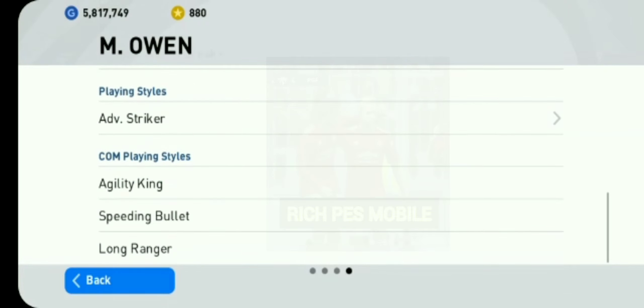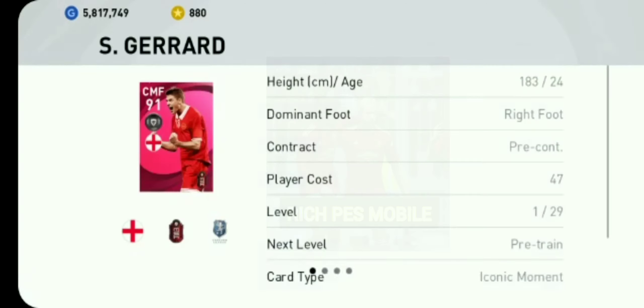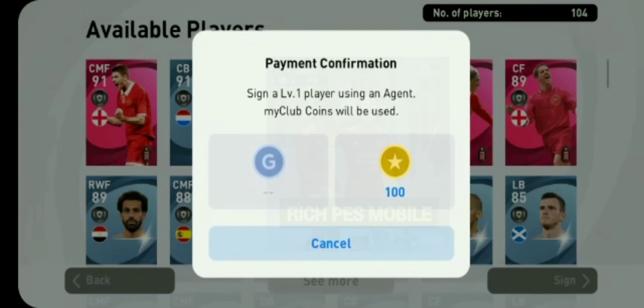You don't need to sign any scouts. Just follow the steps correctly. Click on zero, click on 'see more', come back, click on one, two, three — icon sign.